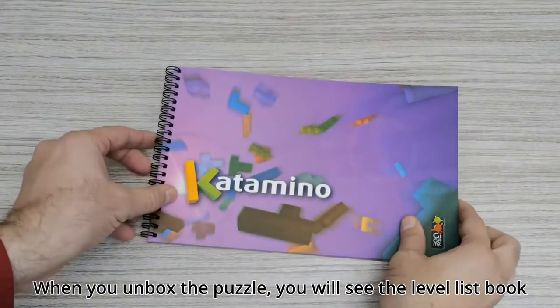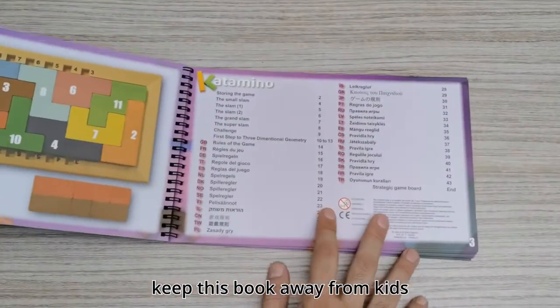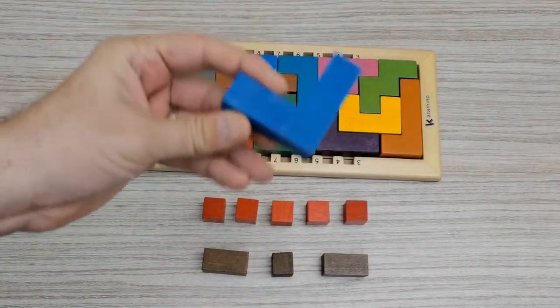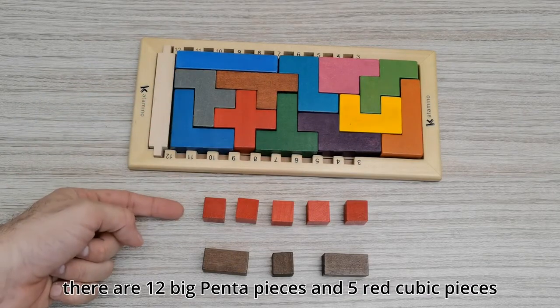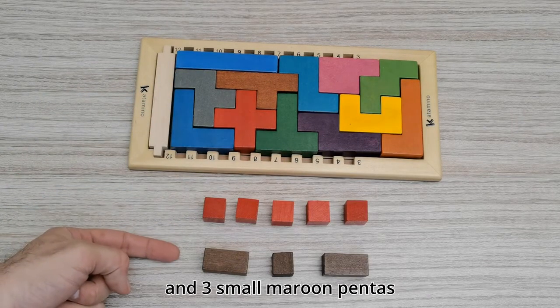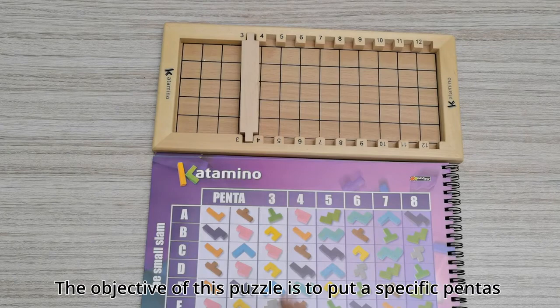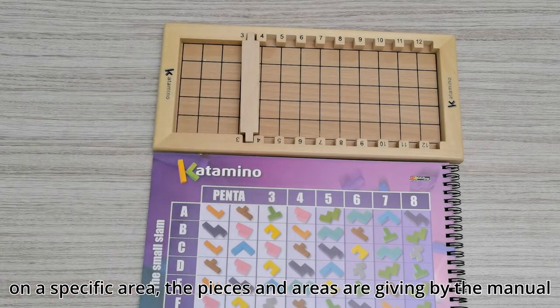When you unbox the puzzle, you will see the level list book, which looks like a manual. Keep this book away from kids, because you cannot play the game without it. Each piece of this puzzle is called a Penta. There are 12 big penta pieces, 5 red cubic pieces, and 3 small maroon pentas. The objective of this puzzle is to put specific pentas on a specific area. The pieces and areas are given by the manual.